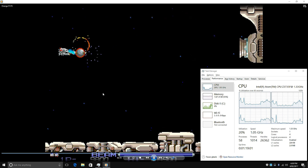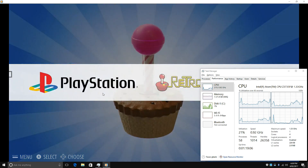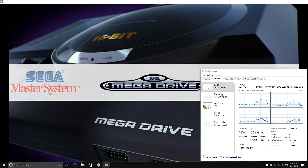Playing back local video files also works great. I'm using Media Player and this is a 1080p 60fps file in the H.264 video format, and the CPU usage is also very low.